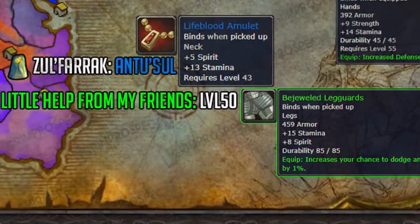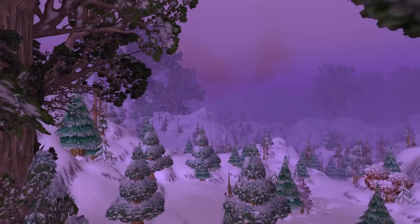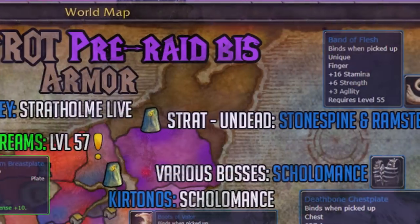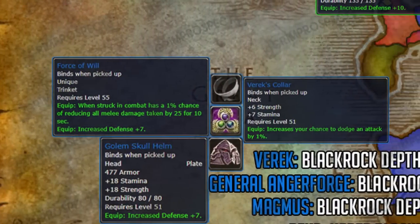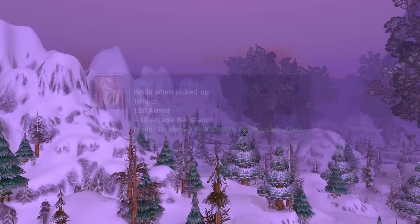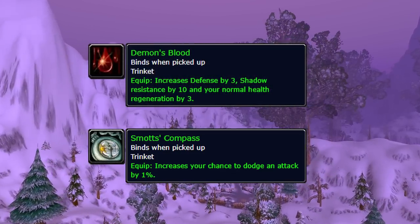If the legs aren't dropping, another decent option would be the Bejeweled Leg Guards from the quest A Little Help For My Friend. For boots, either the Master Cannoneer Boots or the Boots of Valor work great. There are a few decent rings off the Auction House; however, the best option would be the Drake Claw Band of the Monkey or the Bear out of Sunken Temple, and the Band of Flesh from Ramstein inside Undead Strat. Finally, for trinkets, both the Force of Will from General Angerforge inside Blackrock Depths and the Mark of the Chosen from the quest The Pariah's Instructions are our best options. However, the Mark of Tyranny from the Onyxia Attunement quest is a decent alternative. Also, Smotts's Compass and Demon's Blood are nice trinkets to hold you over for a little while.